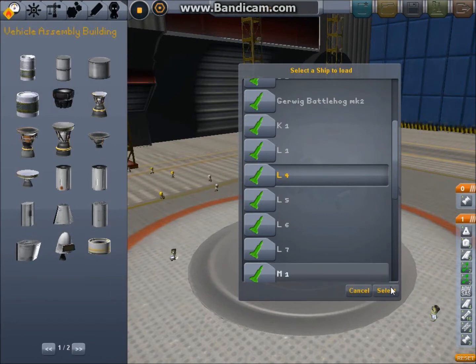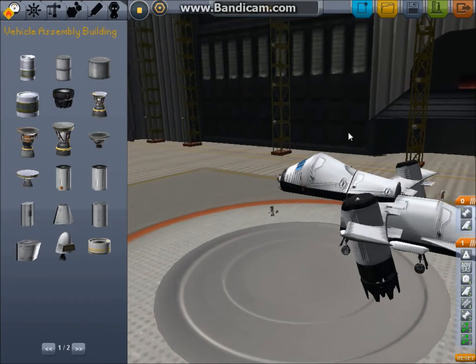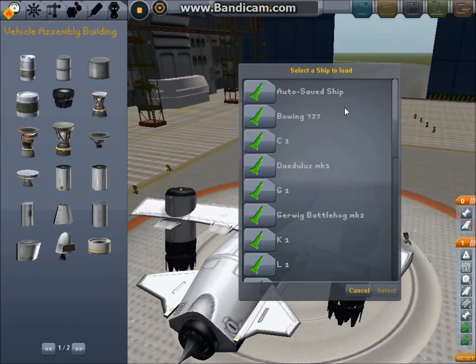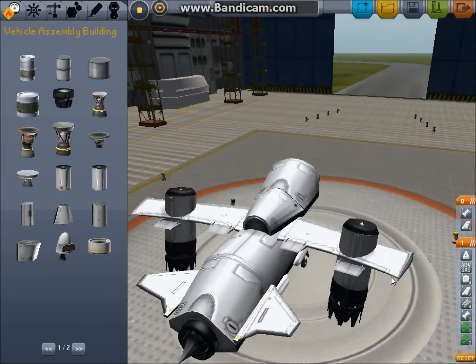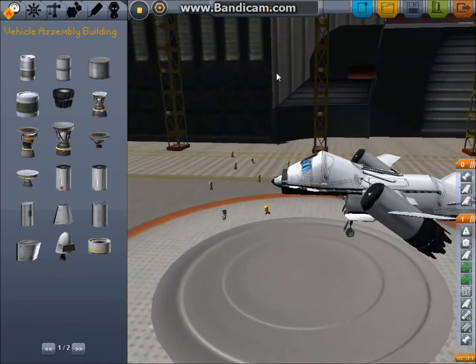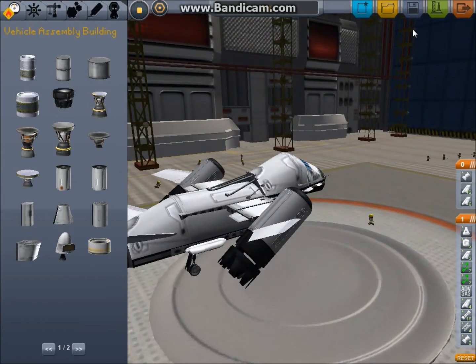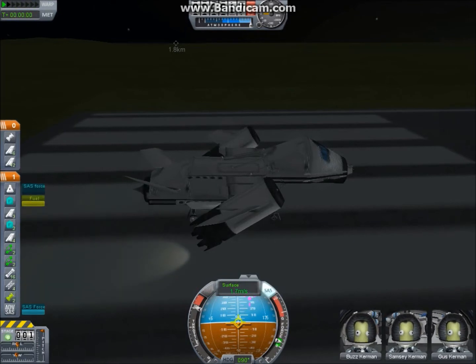Then there were a couple failed re-attempts. We have the L4, which flies a little better but doesn't look as much like a Firefly class. So I started using phantom parts on the L1. We have the L5, which has parts embedded in it — this actually flies pretty well. The problem with this one, you'll see when I go to land it.